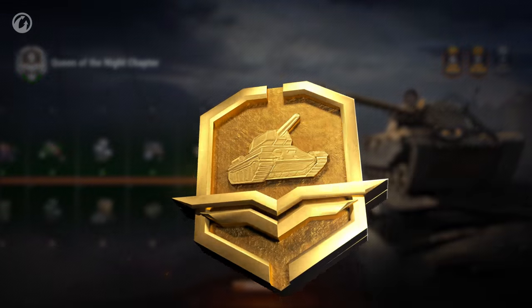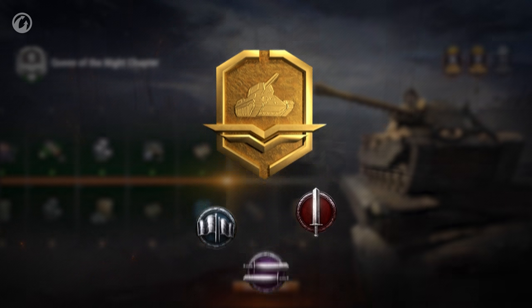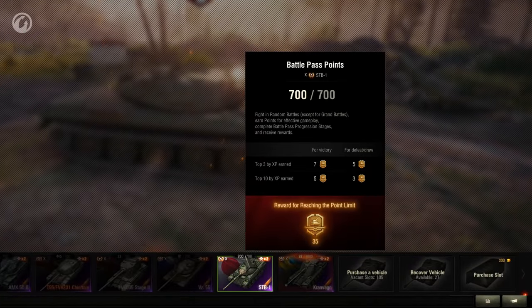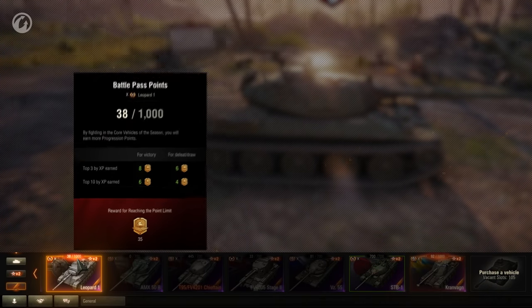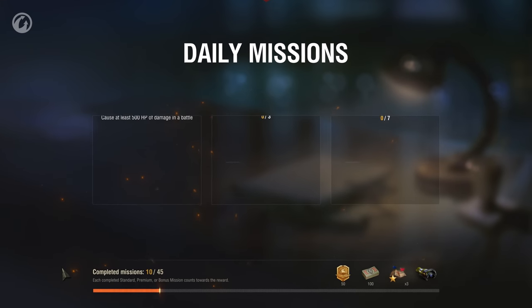Just as before, you can get points by fighting any types of random battles except for grand battles. Each vehicle also has its own point limit, and you'll be granted additional points after you reach it. If you fight random battles in this season's core vehicles, you can earn points even faster. You'll also get Battle Pass points for completing daily missions.